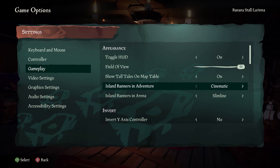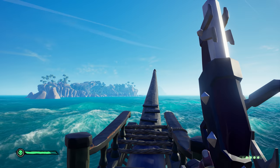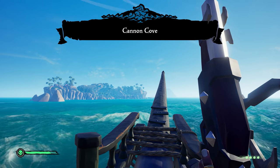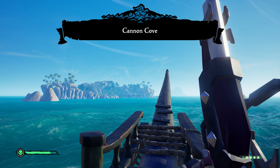First up is the Slimline Island Reveal Banner. This is a less intrusive design and it shows your ammo and your health at all times. And there's even the option for people who don't like seeing these to disable them completely.